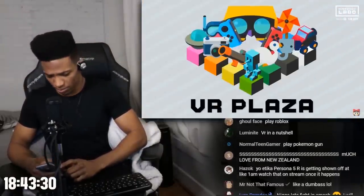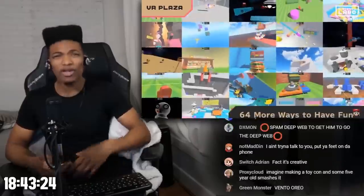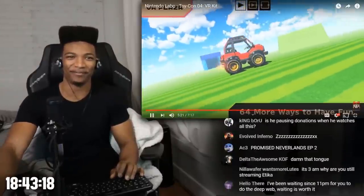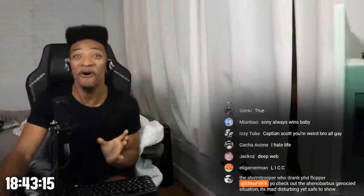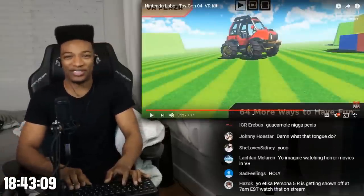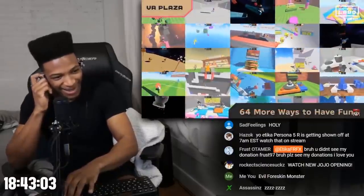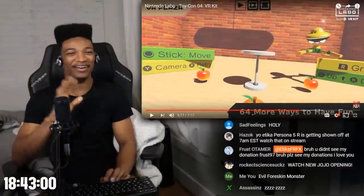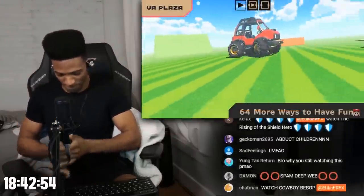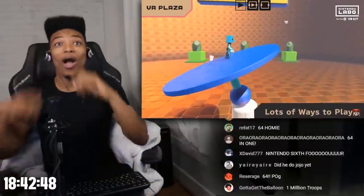So that's Pokemon Snap. VR Plaza is loaded with 64 more bite-sized games and experiences — they're really trying to push this cardboard. Abduct stuff as a UFO, drive a virtual car. 64! The emphasis — I love it. Abduct stuff as a UFO, drive a virtual car, rock out, even control gravity, all in VR.